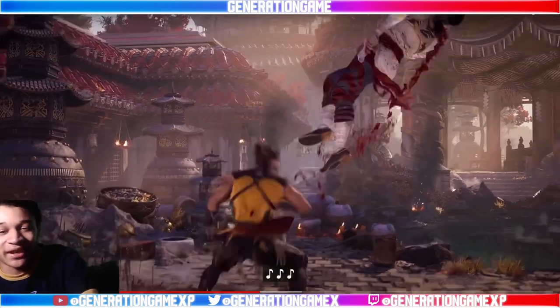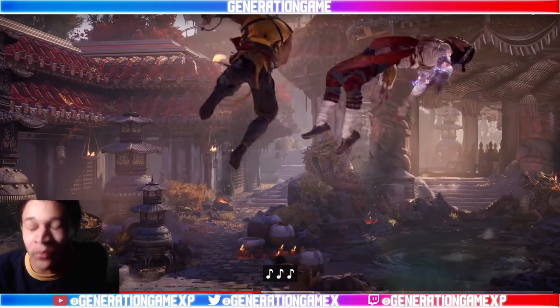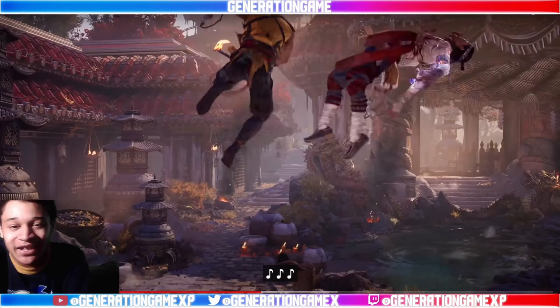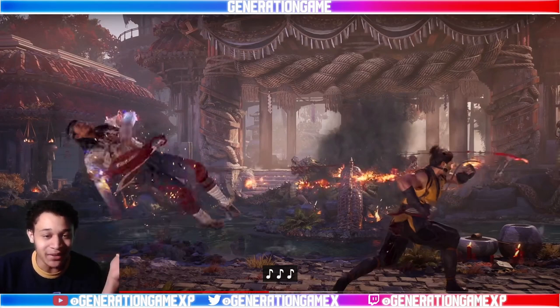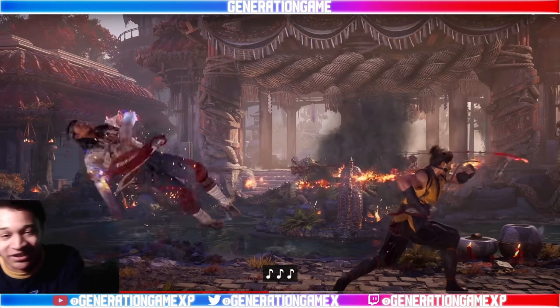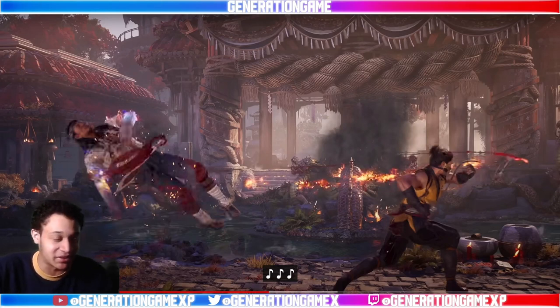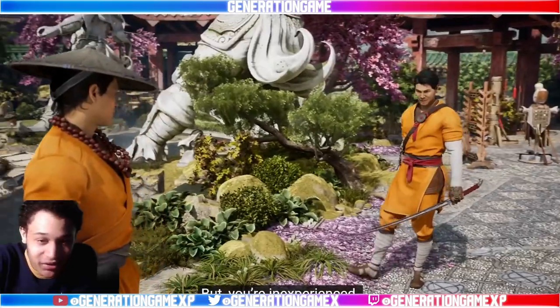When we get to more Scorpion gameplay, there's something I was really liking that's probably going to be a big highlight for the game — the addition of more aerial combat. He just popped them up in the air, got three or more hits in, and continued the air attack. I'm really liking this because in MK11 there were only one or two characters that had aerial mobility, like Sindel who was a nightmare to fight. Now in MK1 with aerial combat being accessible to more characters, it's going to be a lot of fun.